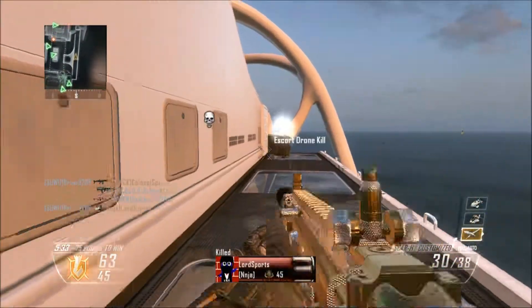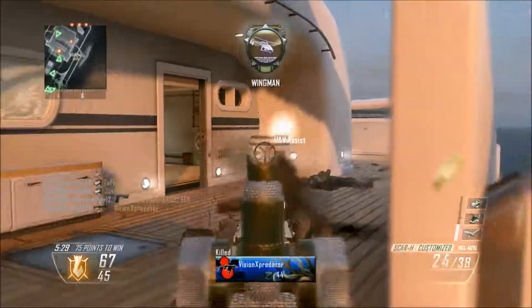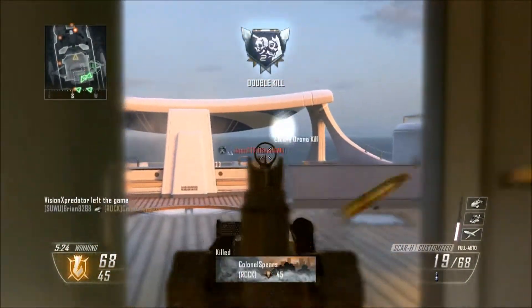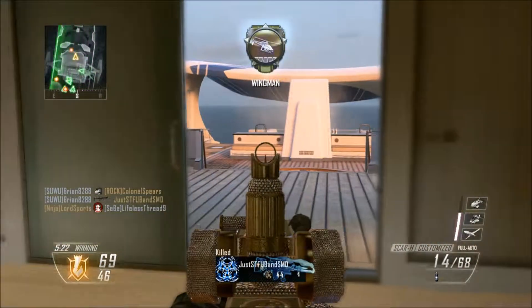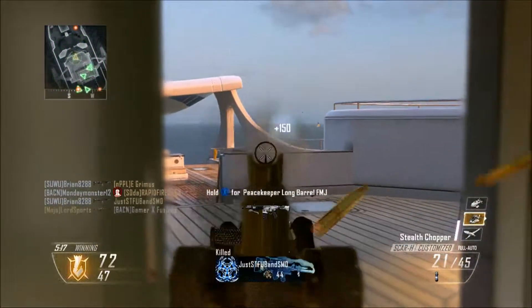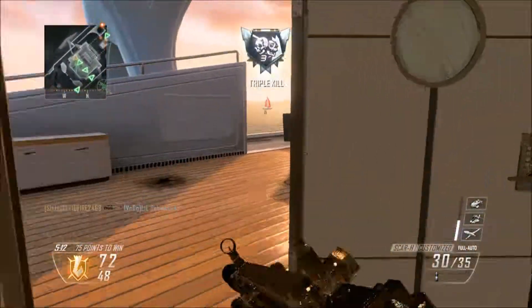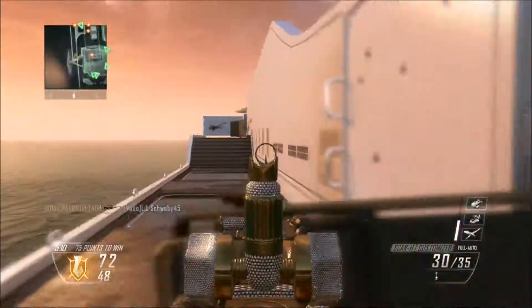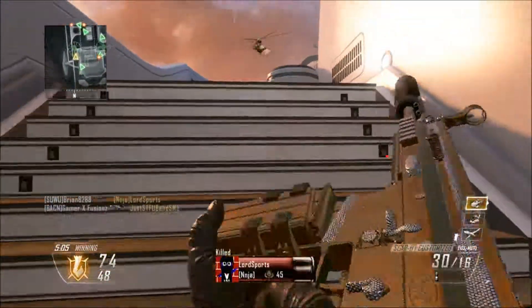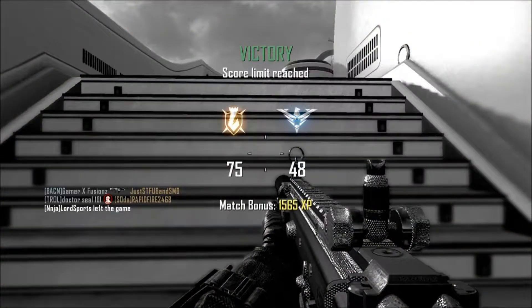The escort drone finally kicks in and we get a nice three-piece from it. That guy was just running right toward us so we finished him off. This part was just too easy — they were all focused on the escort drone, giving me ample time to shoot through that area. We hit someone through the wall even with a silencer. We pick up another stealth chopper but there are only three kills left. Finished 31 and 3 — until next time, peace.